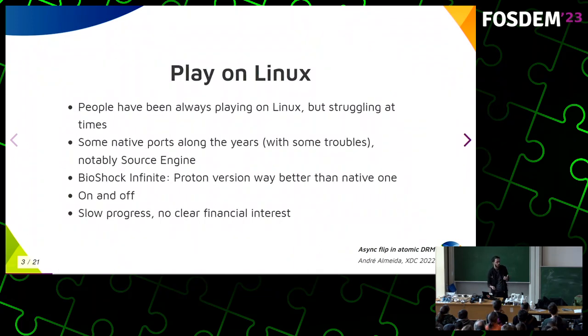Before Proton and that kind of stuff, games on Linux were not that easy. We had a lot of native ports, but it was really on and off. Glibc has some API that's not that stable in the long term. Wine wasn't so stable either back then for playing online. The Source Engine was one of those native ports. One interesting example: Bioshock Infinite runs very badly on native Linux, but if you run the Windows version through Proton, it runs great.